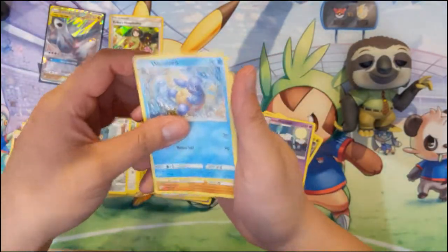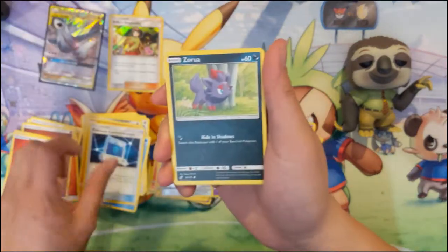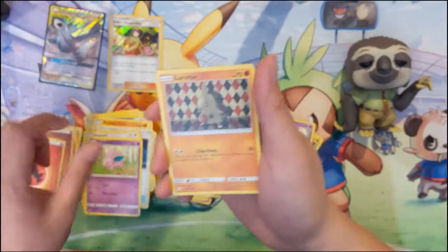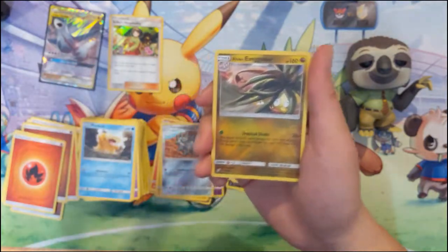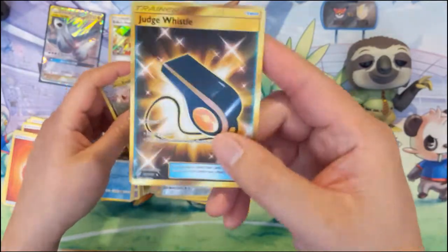For our last pack of our third booster box: Wartortle, Pupitar, Pokémon Communication, Zorua, Meowth, Nidoran, Larvitar, Psyduck, Alolan Exeggutor — and for the final card of the opening, we got Judge's Whistle!